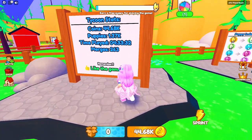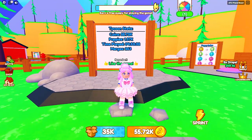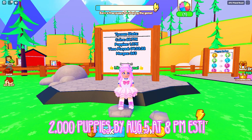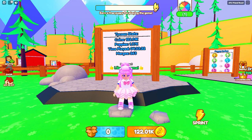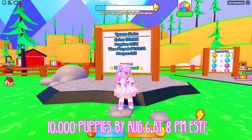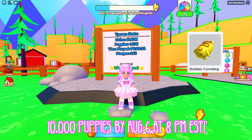I think the auto-play is a good feature to go AFK from time to time. This is where you can check your stats. The required puppies per day are different. For Saturday, August 5th at 8pm EST, you need a total of 2,000 puppies to get the first item — the blue corndog. For Sunday, August 6th at 8pm EST, you should have a total of 10,000 puppies to get the second item — the golden corndog.